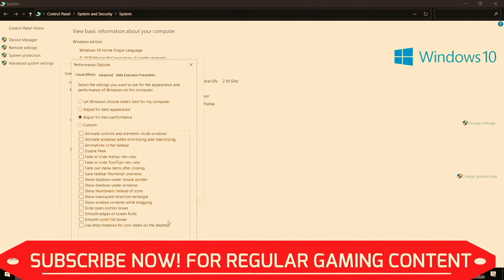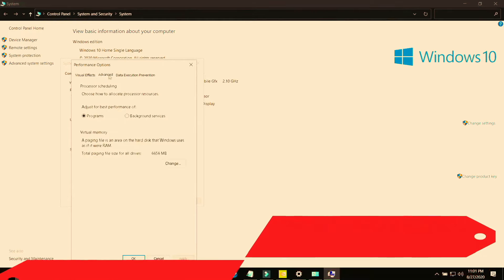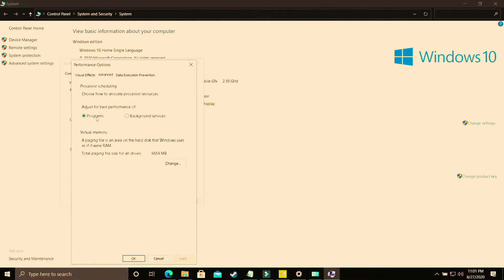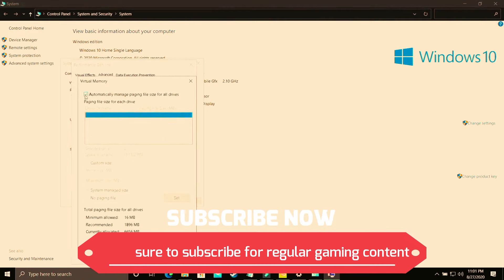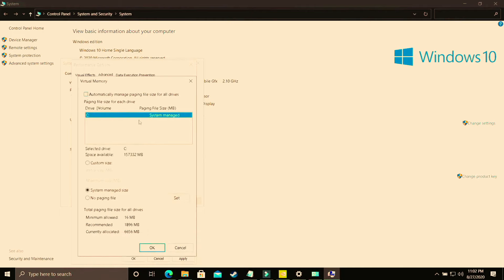Once you've applied the performance settings, proceed to the second half. Go to the 'Advanced' tab in Performance Options. Under 'Processor Scheduling,' make sure 'Programs' is selected, not 'Background Services.' Then click 'Change.' Deselect 'Automatically manage paging file size for all drives,' and select the drive on which your game is installed. Choose 'Custom Size' — the initial size should equal the recommended size, which in my case is 1896 MB.